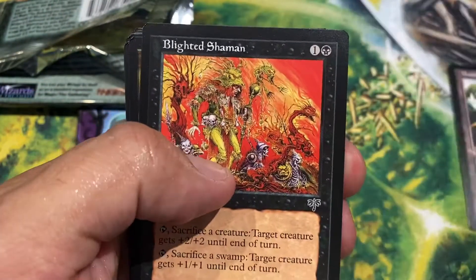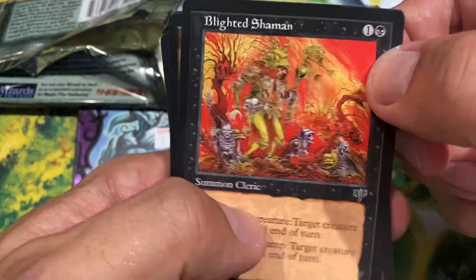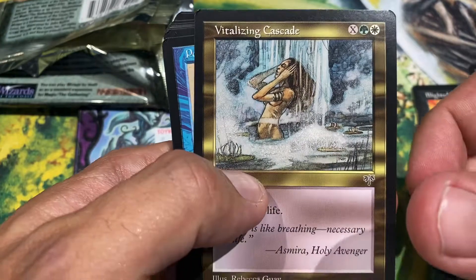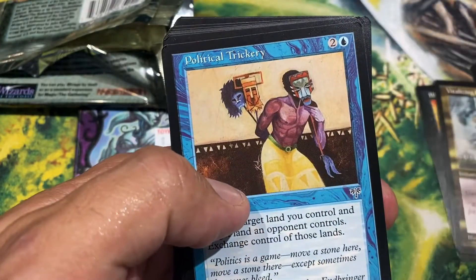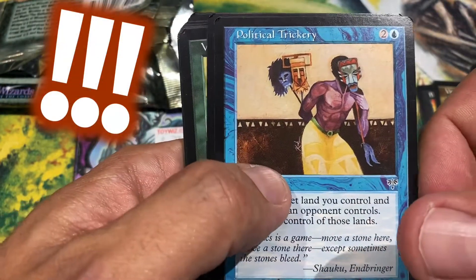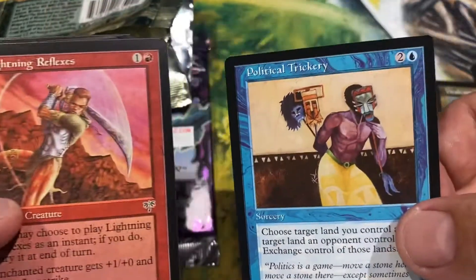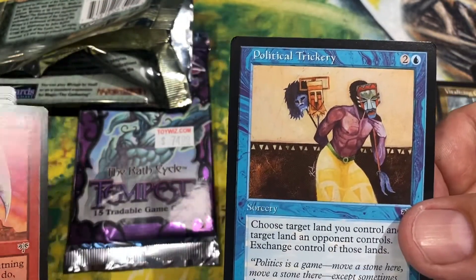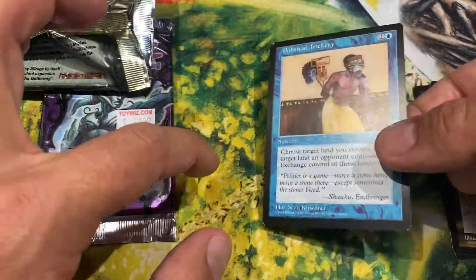Mountain Valley, Blighted Shaman, Vitalizing Cascade, Political Trickery — oh, that's my rare, and that's a good reserve list card. Nice. Let's put that aside for now.